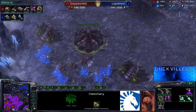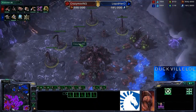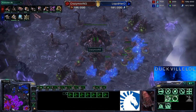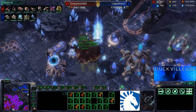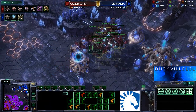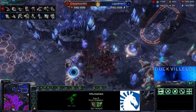Crazy does have his fifth base over here, and we've got the fourth established down in the corner — a nice amount of Spine Crawlers and a Spore Crawler to boot. He's sitting on a total of 88 drones at the moment. But inside the natural, the mutas are now just pushing through. There was an attack over at the fourth base, and here come those mutas — they're doing a heap of damage. They do have plus one on their weapons, but he is losing them left, right and center.